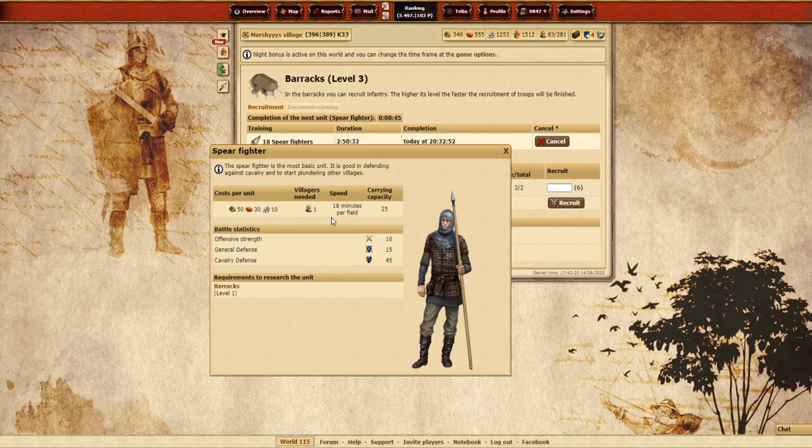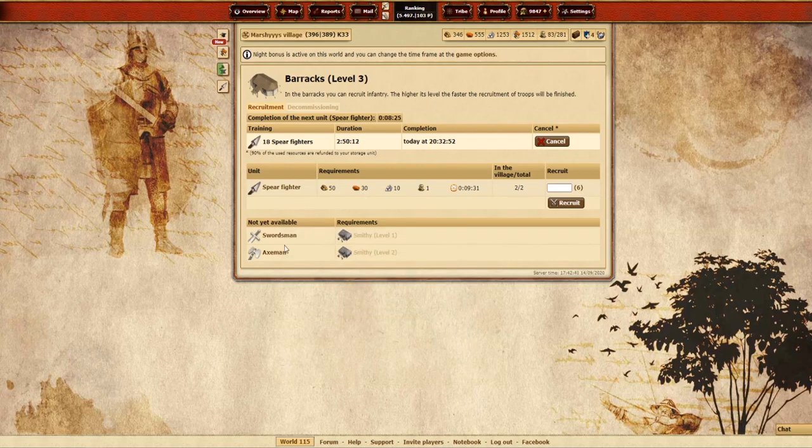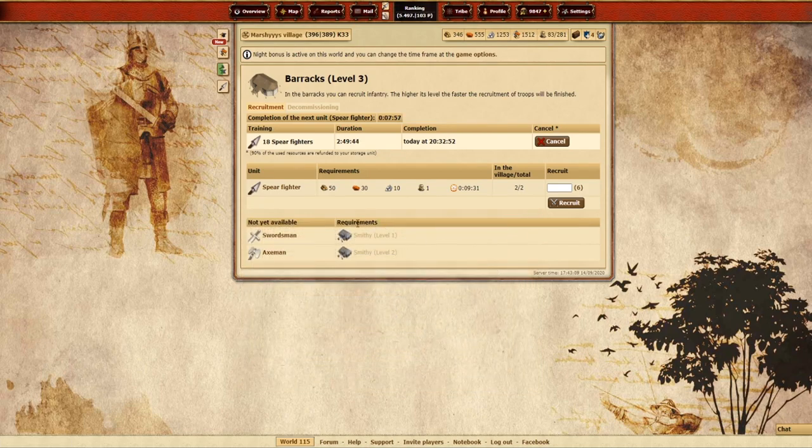As you can see, it takes spear fighters 18 minutes to travel one field, and they have a carrying capacity of 25. If we compare that to the swordsman, they take 22 minutes to travel each field and have a carrying capacity of 15. So the spear fighters are significantly better at actually getting those resources and getting them back home quickly. Axemen also travel 18 minutes per field but have a carrying capacity of only 10, so they can travel at the same speed but can't carry as much. In the barracks, spear fighters definitely win as the best unit to farm with.